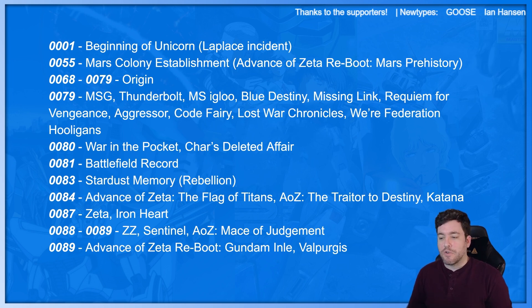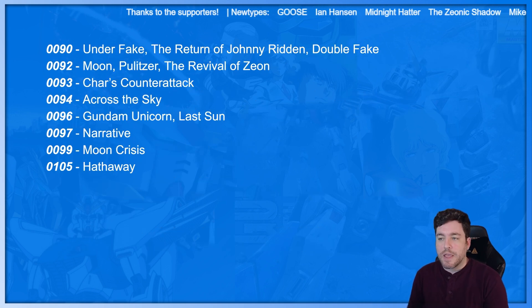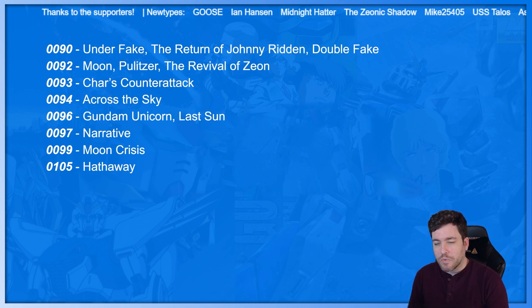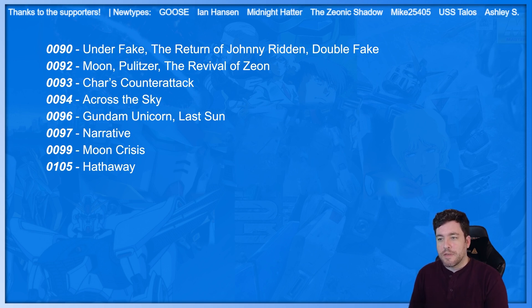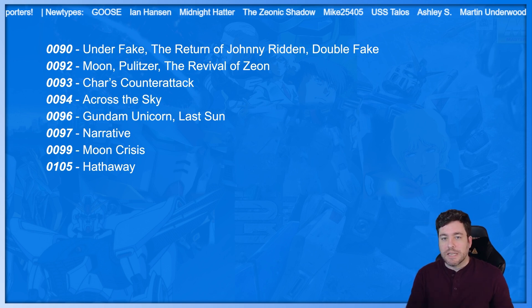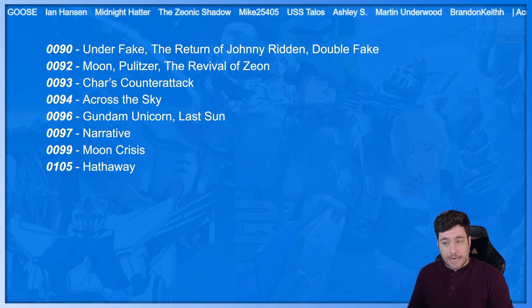0089: Advance of Zeta Reboot, Gundam Inlay, and Valpurgus — just a bunch of random words slapped together, but they're probably cool stories. 0090: Under the Gunn, The Return of Johnny Ridden, and Double Fake. 0093: Char's Counterattack — the movie that takes place after the original Gundam, Zeta, and Double Zeta, created by Tomino. And then 0094, we have Across the Sky.